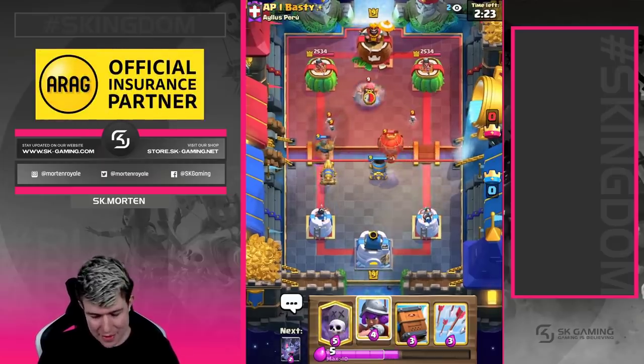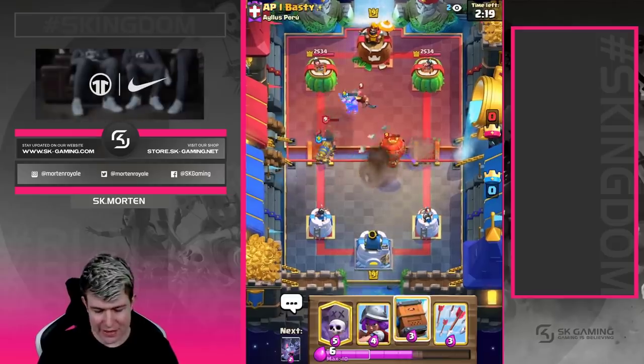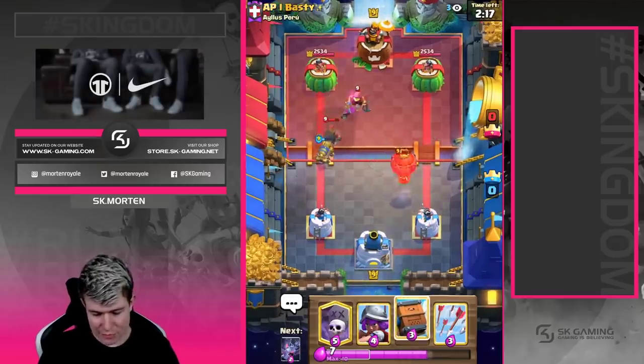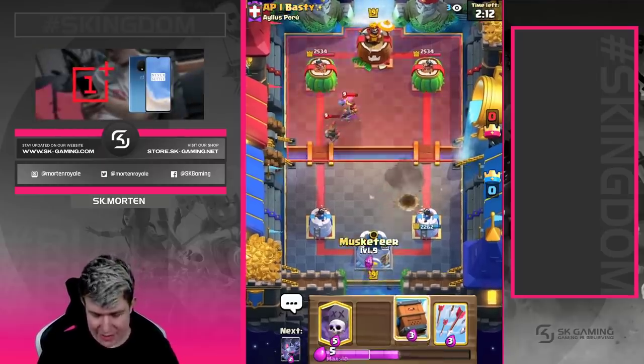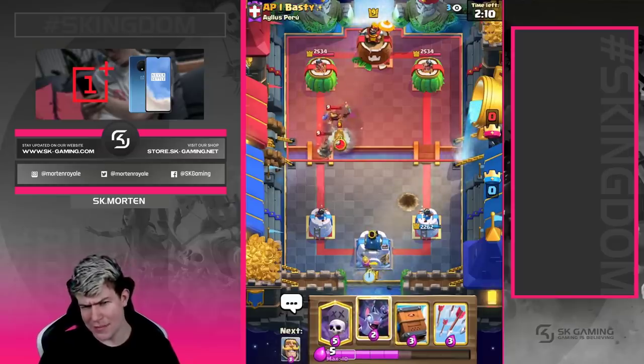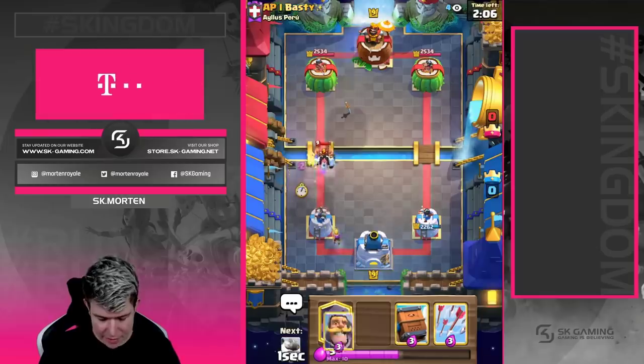It doesn't matter where he plays the balloon — even at the safe spot, even at the bridge — if you play the mortar like that the balloon gets pulled. It takes death damage but it's fine; it's like a four-for-five trade. He gets some damage in but it's the best mortar placement against it because at the same time you get counter pressure. Going with bats here.